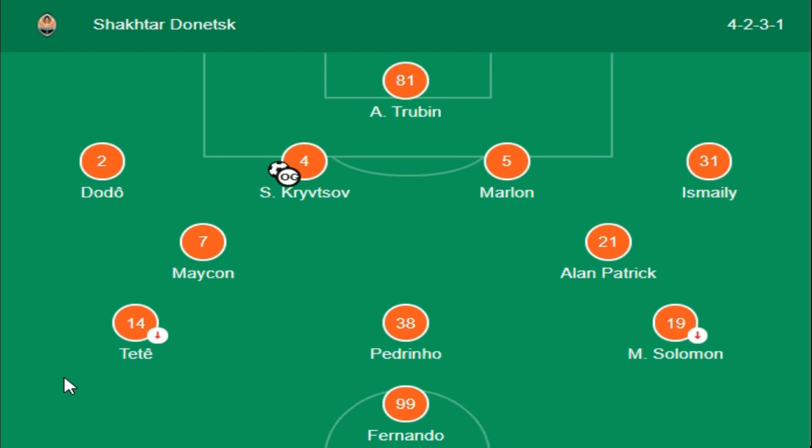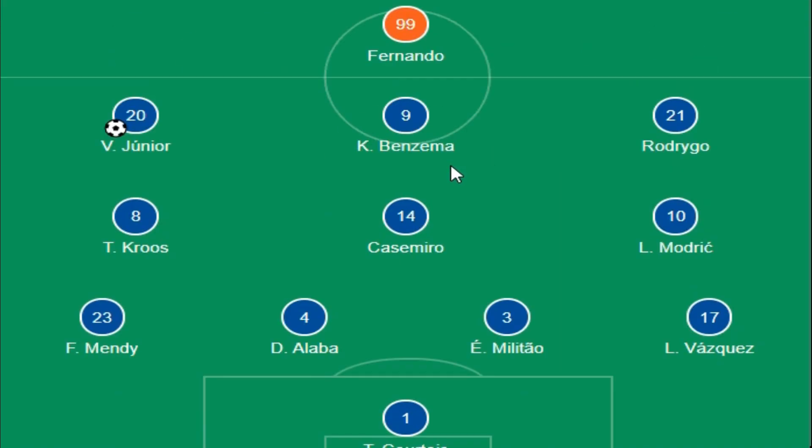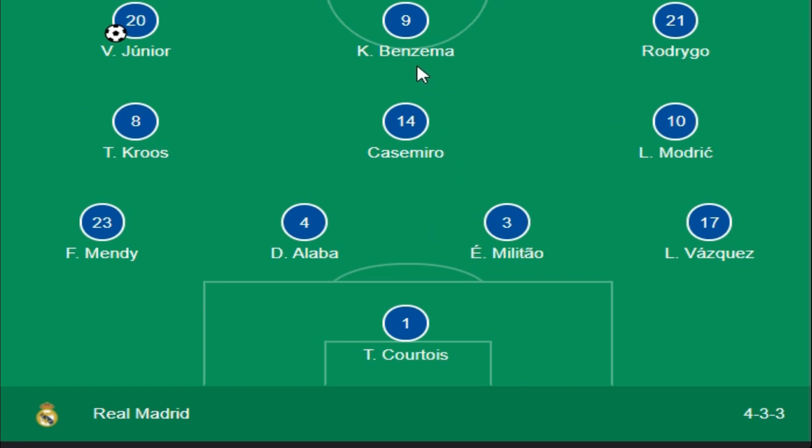First I'm going to explain the lineup. Here is Shakhtar's lineup: one striker, Fernando, Tete, and Pedrinho for the forward side. At the back you can see Marlon, Krivtsov, Ismaily, and the main keeper of that team is Trubin. They have a combination like a 4-2-3-1.